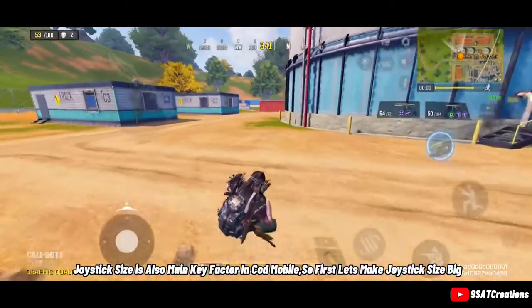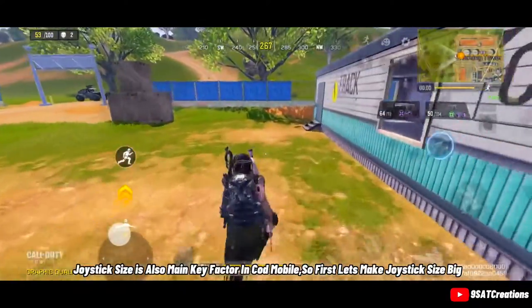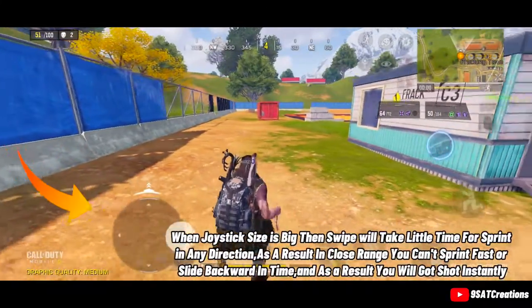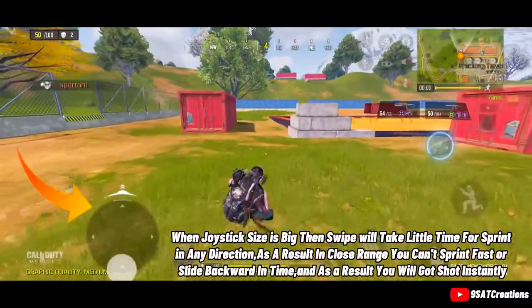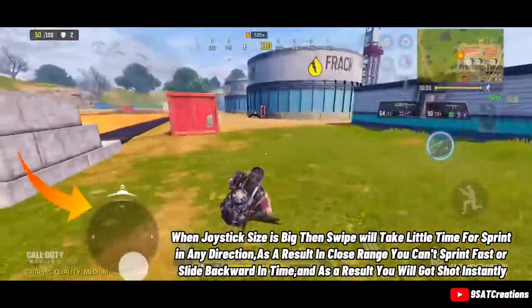Joystick size is also a key factor in COD Mobile. If your joystick size is big, the swipe will take a little more time to sprint in any direction. As a result, in close range you can't sprint fast or slide backward in time, and you will get shot instantly.